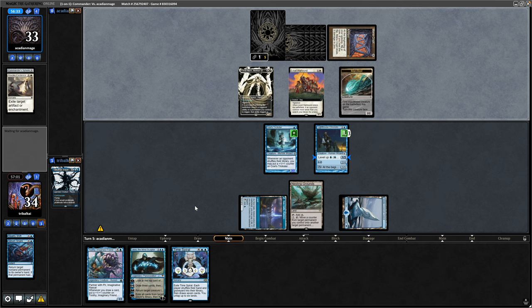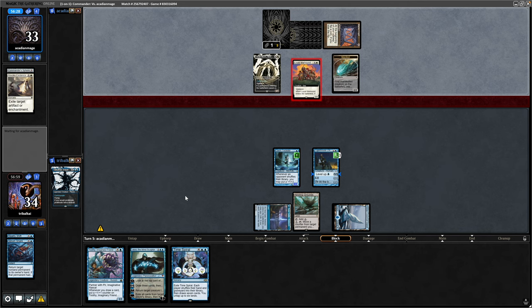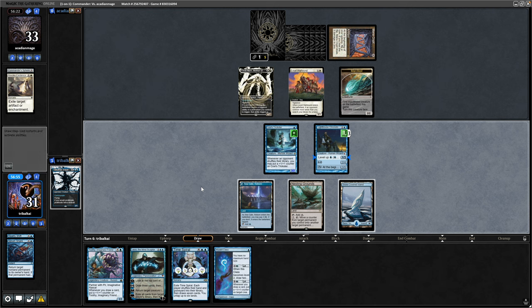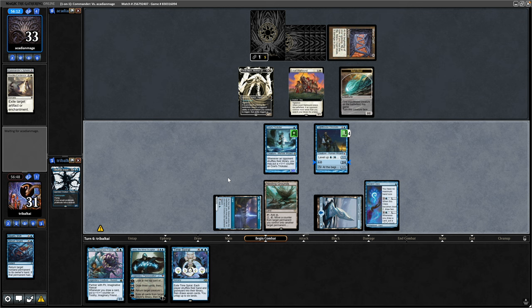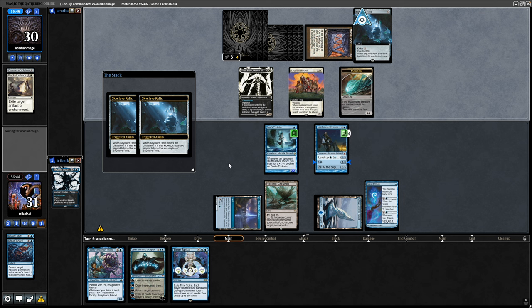Down comes Elesh Norn again this turn, then going through to combat - just swinging in with the Warhound. We'll be able to start blocking that next turn because we level up the power and toughness of our Chronologist. Drawing and casting a Wizard Class, and then the Lighthouse Chronologist getting bumped up to level four, making it a 2/4.